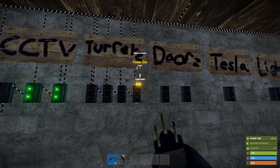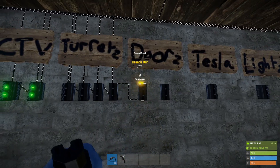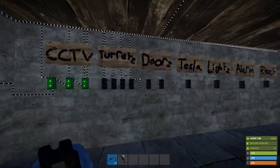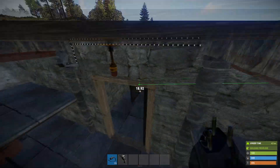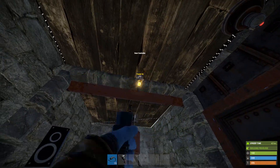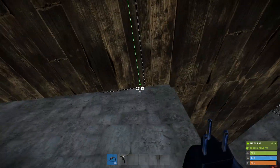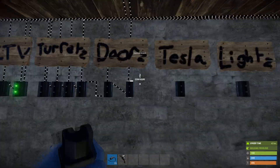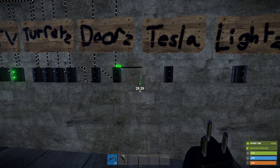Once they're all powered in, we can take the power out from the branch and put it into the door controllers. The door controllers are just going to open and deploy the turrets whenever the system activates. I know it's a mess back here, but we're going to have these garage doors and we're just going to power them into the door controller.